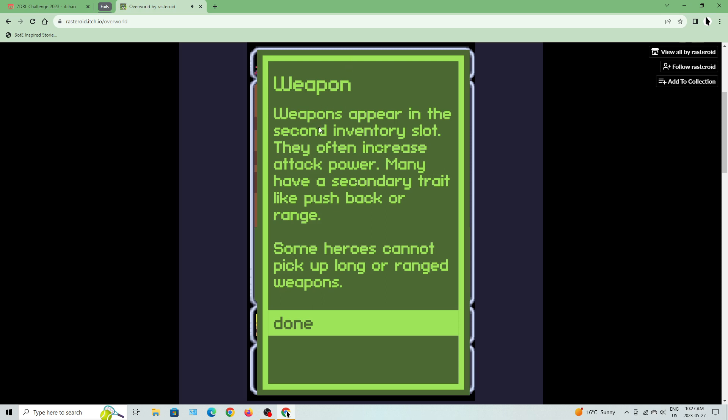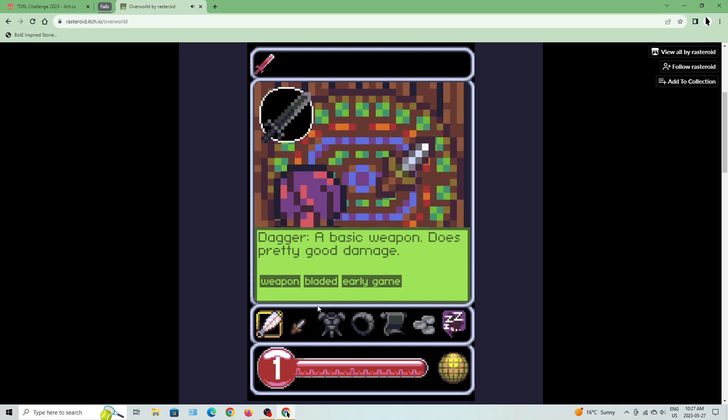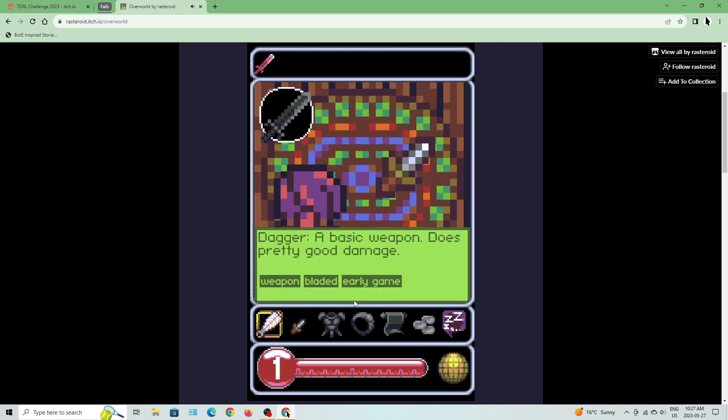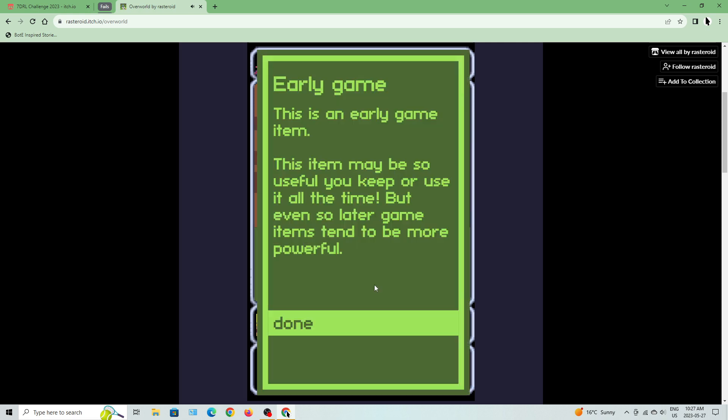Weapon: appears in the second inventory slot, often increases attack power. Many have a secondary trait like pushback or range. Some heroes cannot pick up long range weapons. Bladed: this item has a sharp bladed edge — some heroes refuse to use bladed weapons as it violates their code of conduct. Early game items may be so useful you keep them, but later game items tend to be more powerful.